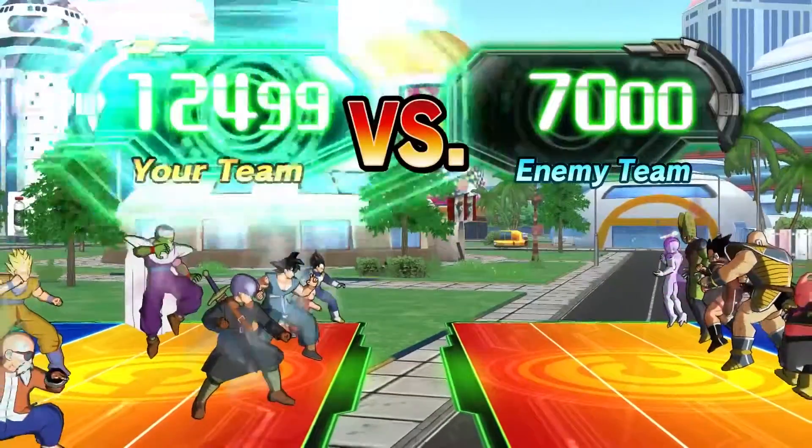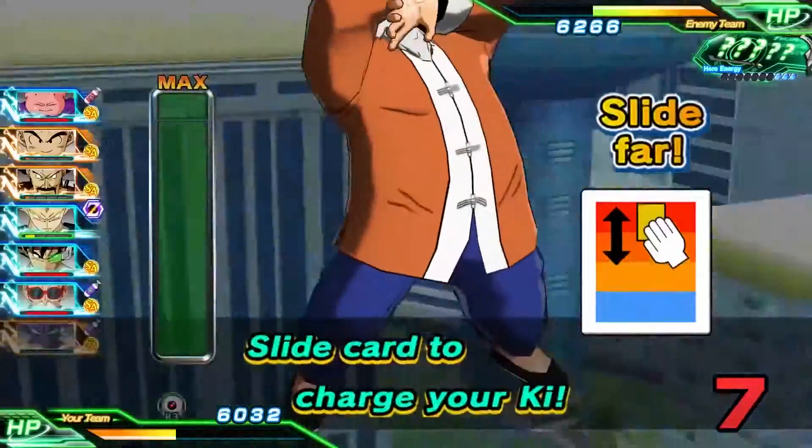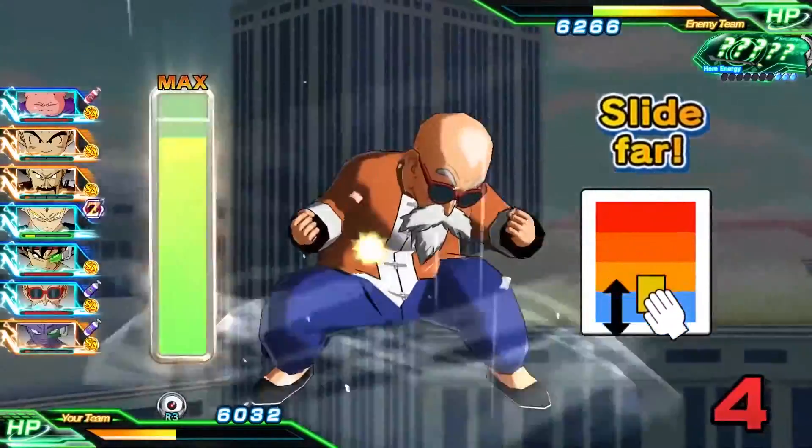Be sure to take your group's power level into account, since this determines which team attacks first. High power levels can also build hero energy, which allows you to unleash powerful super attacks down the line.